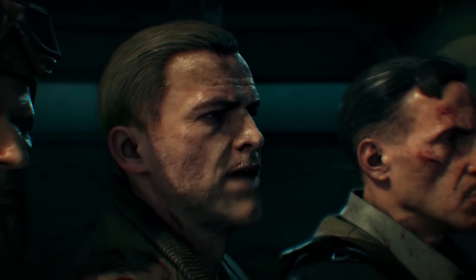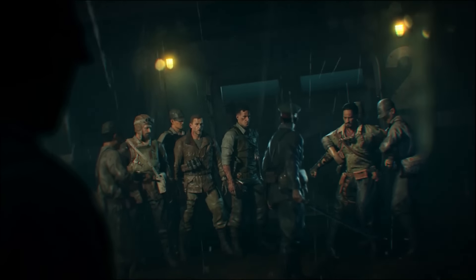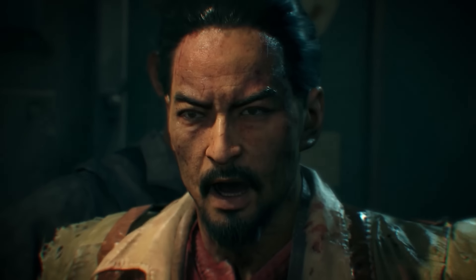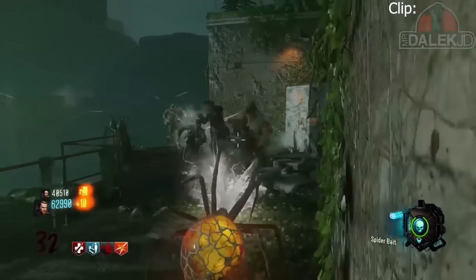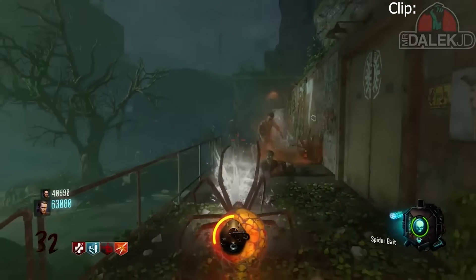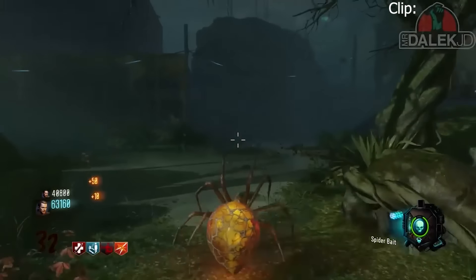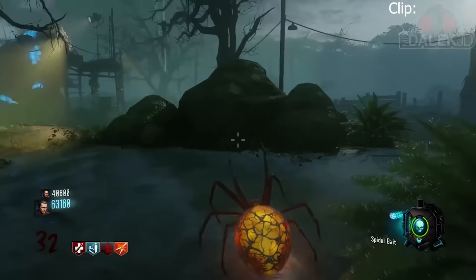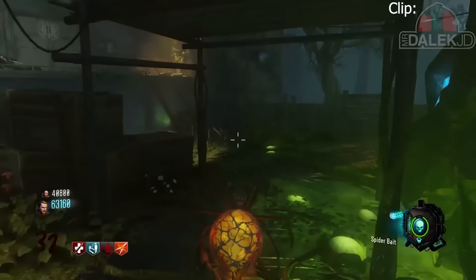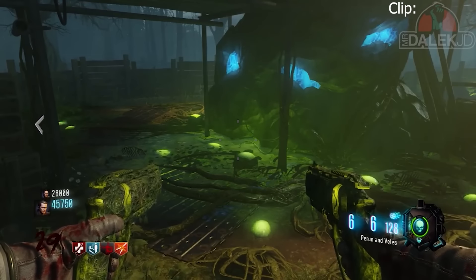After this we were given a completely different look with a new map - Zetsubou no Shima. This was a very interesting pick for me but personally one of the most things I enjoyed was the ability to actually become a spider. A cool little side quest you could complete in which you could actually become one of the spiders that come to fight you in the replaced dog rounds. Whilst not the most powerful ability, it was a cool and different little aspect of the game that lets you switch up your game and have a bit more fun.